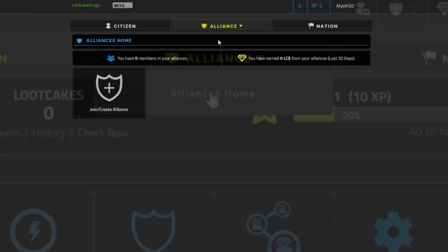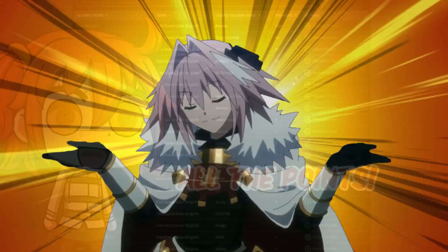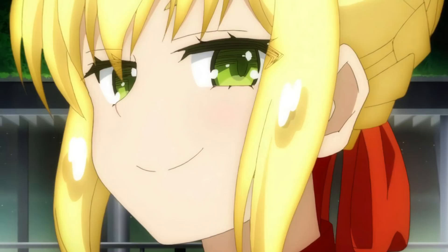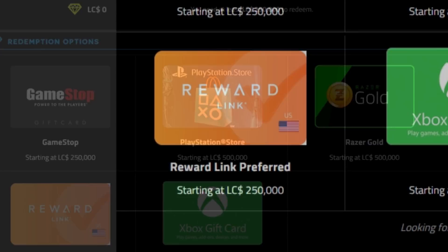If you aren't a spender, don't worry - you can still benefit from Loot Cakes by joining an alliance. In alliances, you can earn gems from other people spending in your alliance. Spenders should also join an alliance because there's no downside - you still get all the points from your purchases but give bonus points to others. What can you redeem gems for? Once you accumulate enough, you get a wide variety of options.